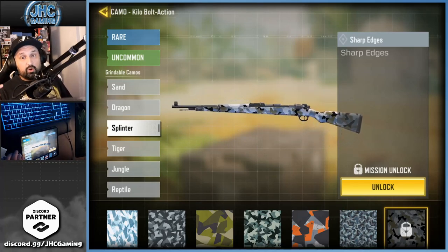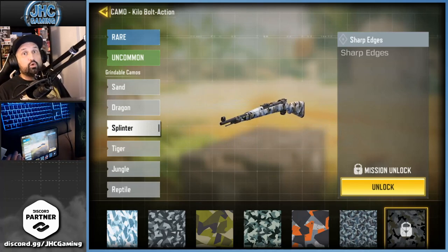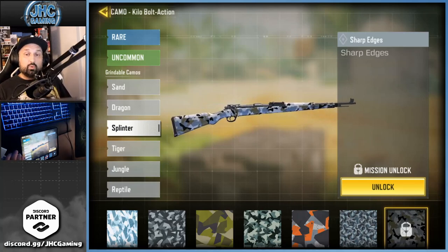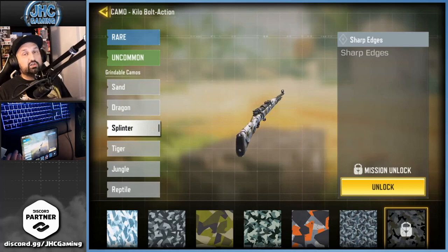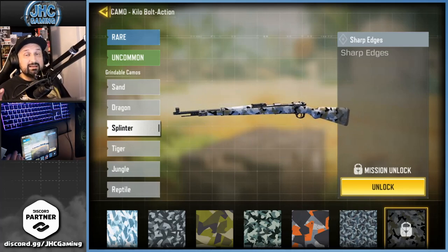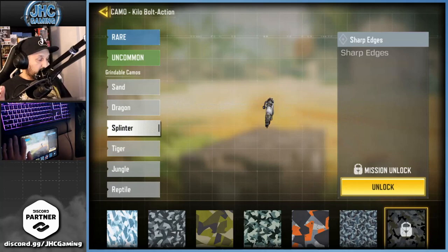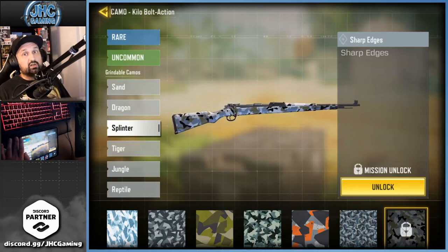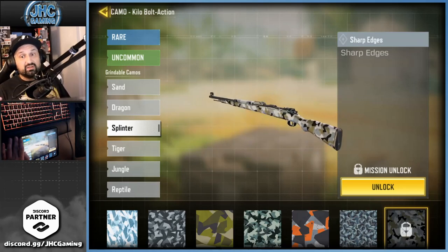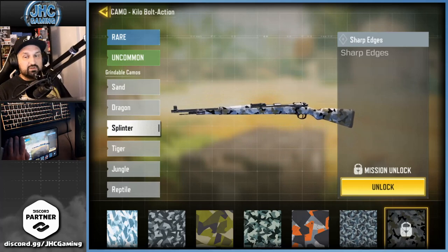But with snipers or the Kilobolt marksman rifle in the game you never get long shot medals. What you usually get is one shot one kill, but it's not the same — because you can get one shot one kill at close range. So not all the one shot one kills will be a long shot, and also some long shots will not be a one shot one kill, so it can get very confusing.